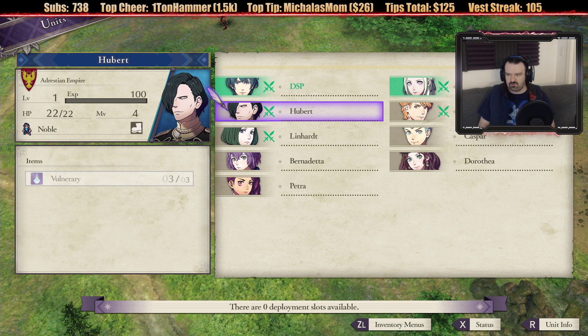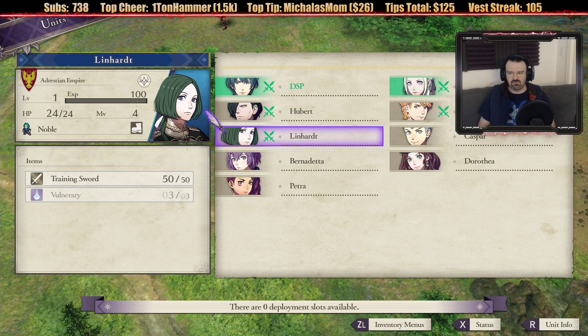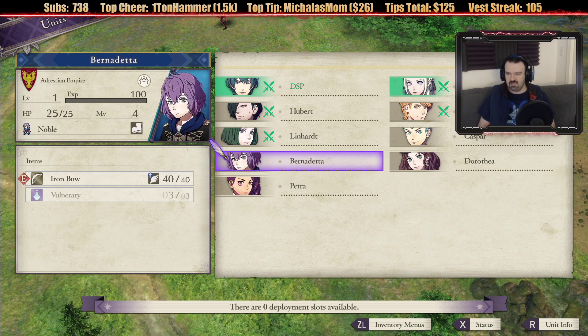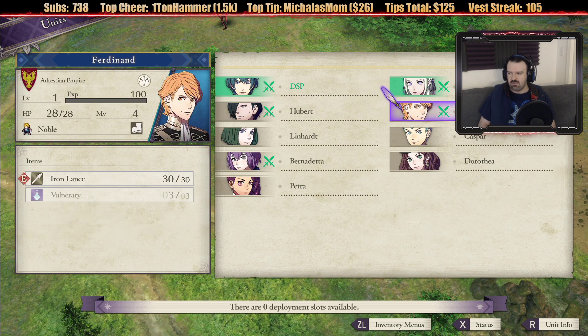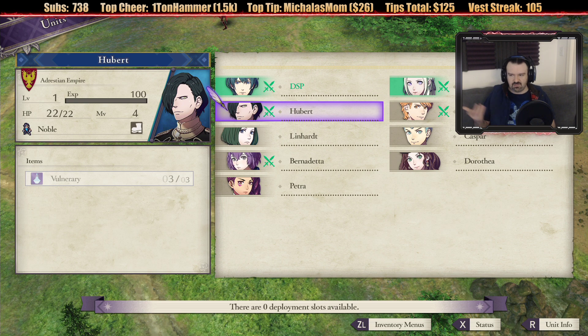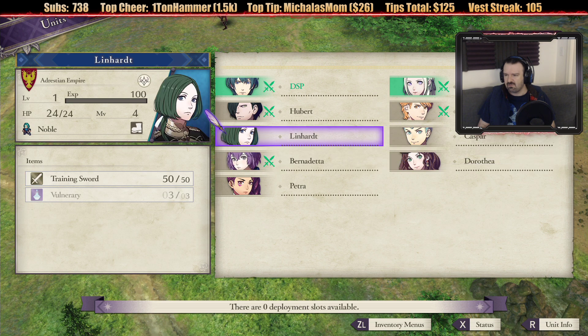Hubert has no weapon. So how does he fight? I think we should have someone who can shoot from range. So maybe forget Lindhart and put in Bernadetta. Elisabeth says if they're highlighted in green, they cannot be removed. So Edelgard and DSP are in the fight no matter what. These guys can be swapped out. Hubert, Dorothea, and Lindhart all use magic. And why do they also have weapons? That's confusing.